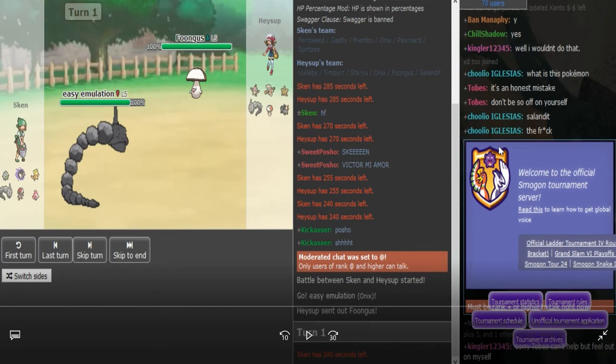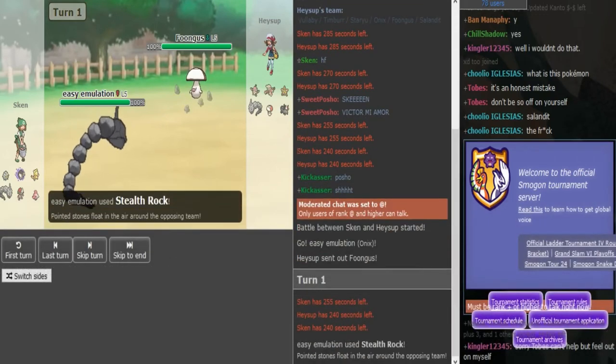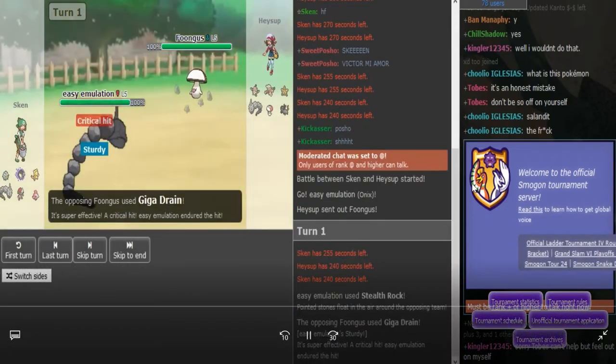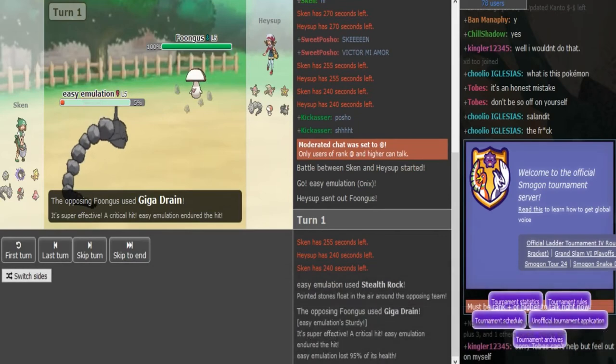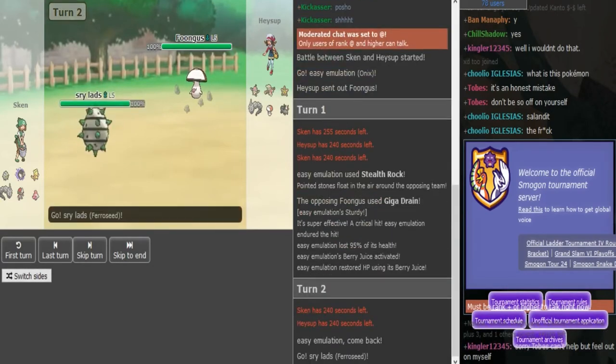Doc did say that he missed the first few turns, so he just went to replay them, meaning the first few turns are going to fly by pretty fast until we catch up with the players — bear with me, because I'm going to be going at hyperspeed. So we see the Rocks by Onix and the Giga Drain. The Onix does waste its Berry Juice turn 1, which, like I said, is going to make Salandit a lot bigger problem.